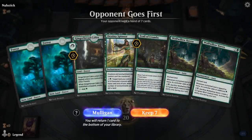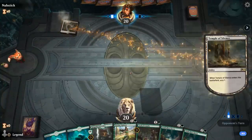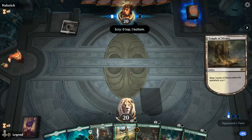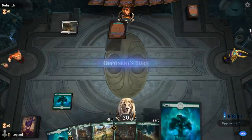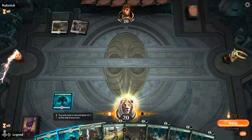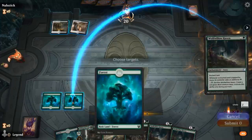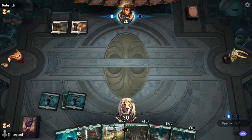Game two: we're on the draw with a keepable hand. Question is do I play the Cabin turn one or wait and hope to draw another Forest? I'll definitely wait — we have plenty of options on turn two. Probably going to lead with Wolf's-Willow Haven to make more mana, and then next turn we can double-spell two-drops.